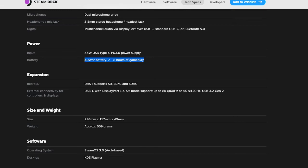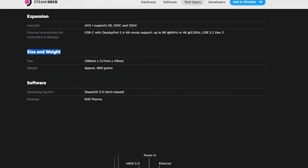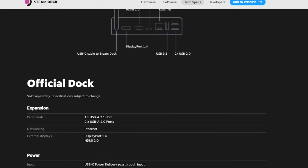The battery range takes a hit on my decision, but if I want to play it I'm going to have it docked most of the time anyway. The software is SteamOS, Arch-based with KDE Plasma — this is the official dock.